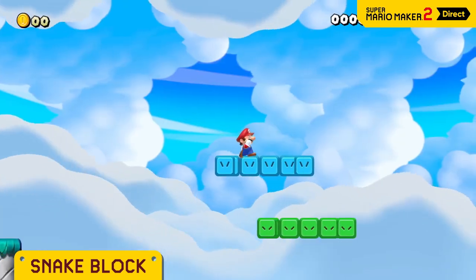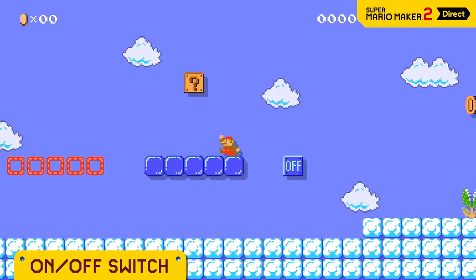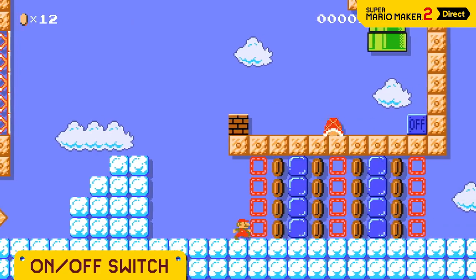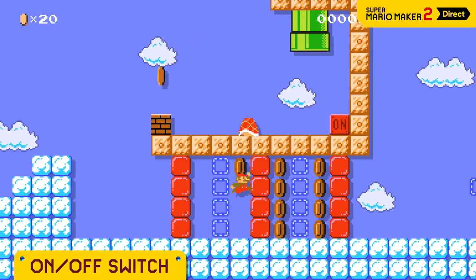And the blue one's really fast. Hit an on-off switch, and the red and blue blocks will swap. You'd be surprised how many uses there are. If you use them wisely, you can set up traps like this one.